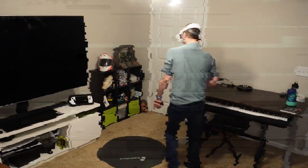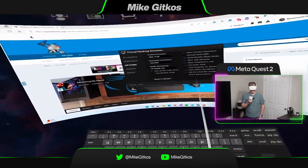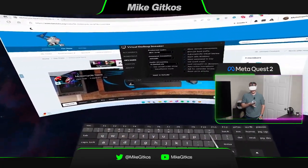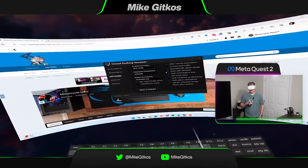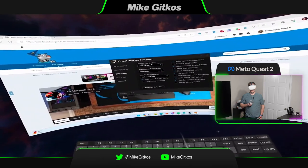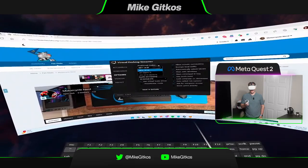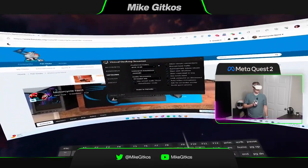I'm in the headset now — this is the Quest 2. I'm leaving everything as default. I have an RTX 4090 so everything should run well. My desktop PC is over Wi-Fi 6E, which is pretty good, and I have Google Fiber for really good internet speeds. But it is wireless, so Virtual Desktop warned me that performance may suffer. We're just gonna roll with it and see how it goes.